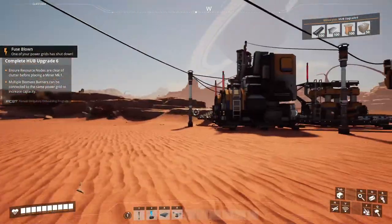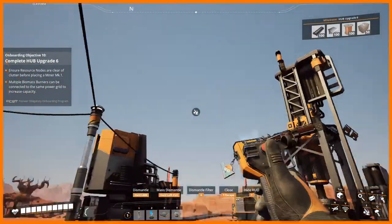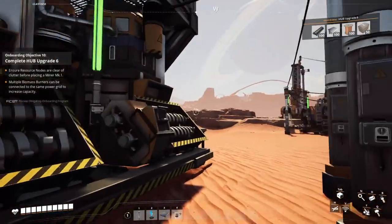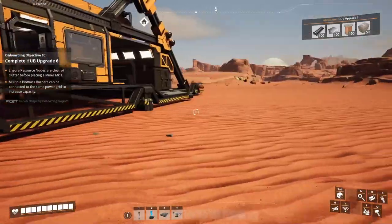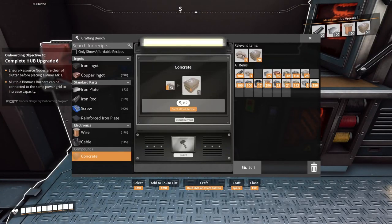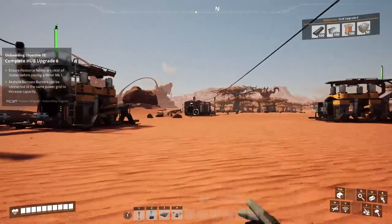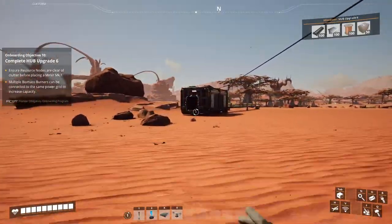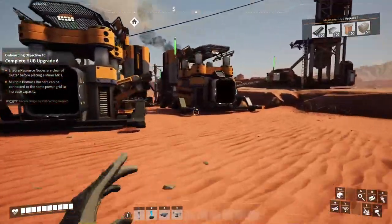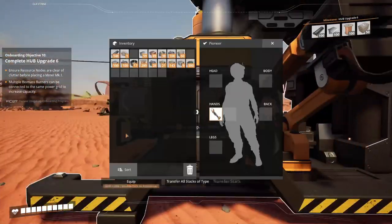Too many buildings - okay. Then let's detach this from the system. This means I will have to upgrade the Hub and place an additional burner - that's the way to go. So let's gather the concrete from the storage place, gather all the other resources, and hopefully that's going to be enough to upgrade. Collect this, collect the wires.